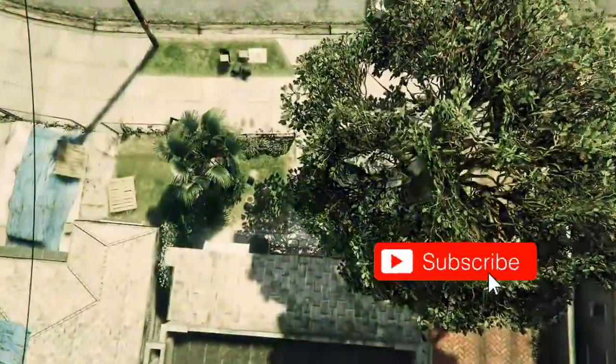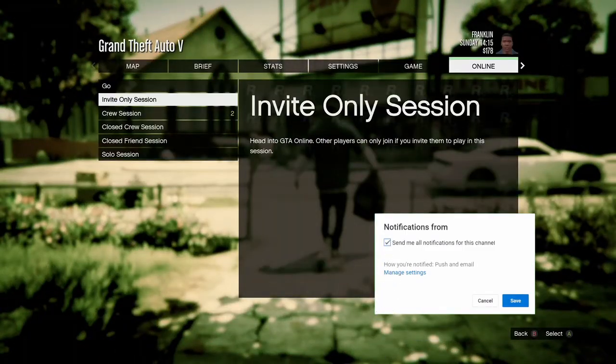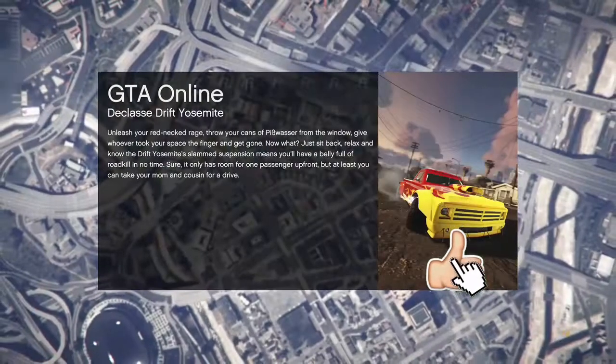When you load inside of single player, hit your pause button, go to Online, go to play GTA Online, and go inside of an invite only session. All you're doing in single player is just going inside of an invite only session.